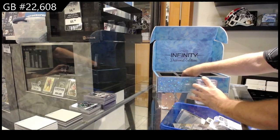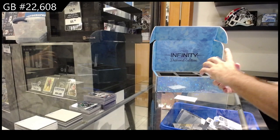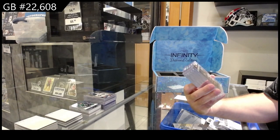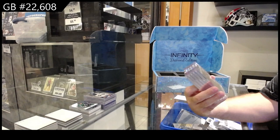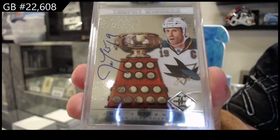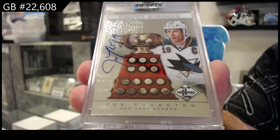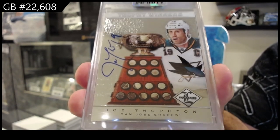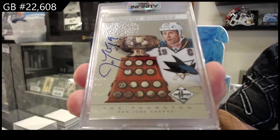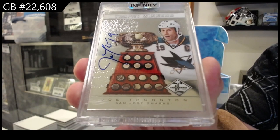Now some of the rare stuff. We've got, oh I love these cards — number to 99, trophy winners, Joe Thornton. This arguably was one of my top Panini subsets ever built, by the way. Hard-signed trophy winners, beautiful pictures, chrome — everything about it was absolutely freaking epic. 99, Joe Thornton.